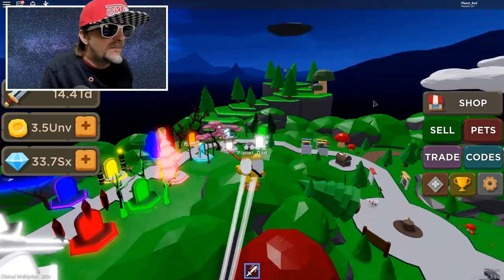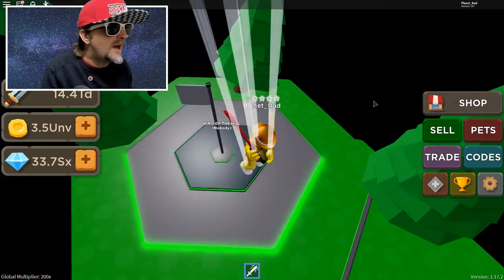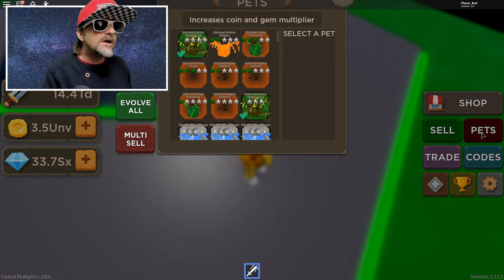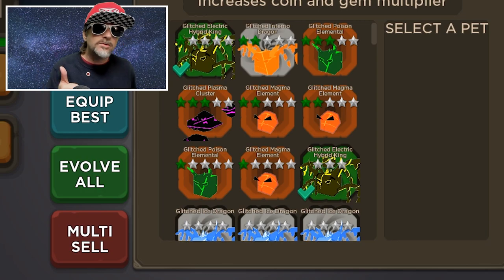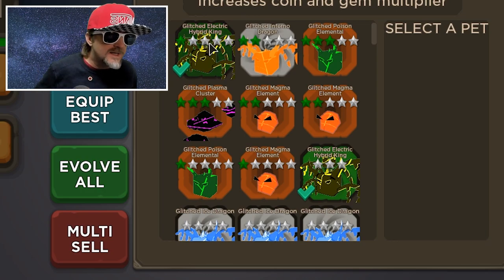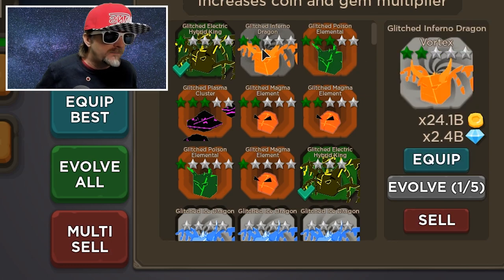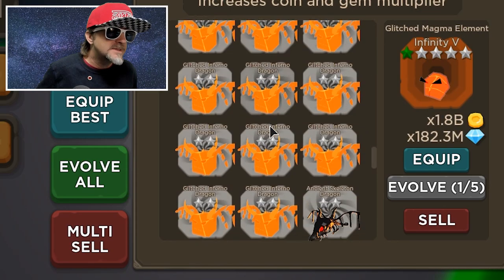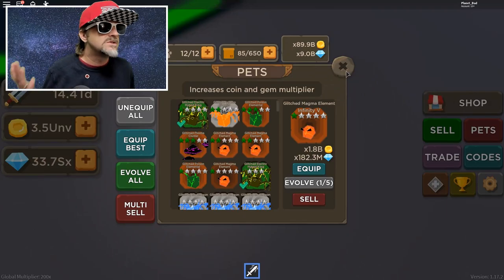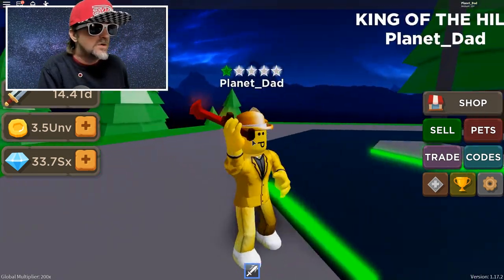I need to gather up a bunch of gems so we can buy some pets in this video. We've got some pretty epic pets already - I've got the glitched electric hybrid king and all these things. I like to give pets away on the live stream, so definitely have notifications on so you can come to the live streams.